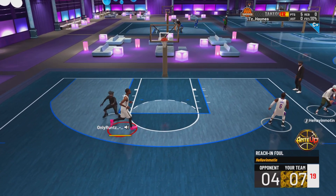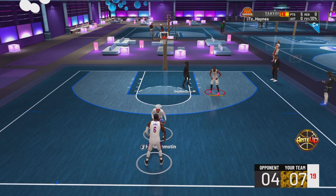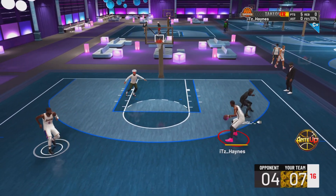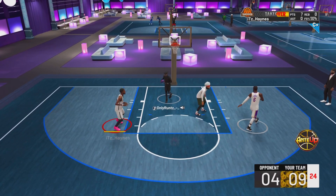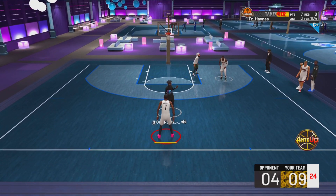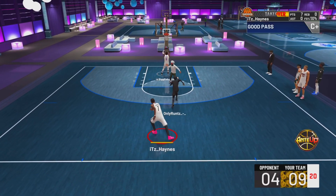Frustration foul for them boys — we going to get that ball back. You can't rush greatness, you got to just allow it to be on full display. Look at KD getting a shot at the rim. I'm telling you, this build at the rim is insane. I'm kicking that thing down to LeBron James — LeBron James ain't going up, easy dunk.